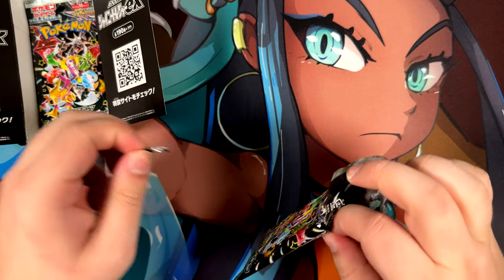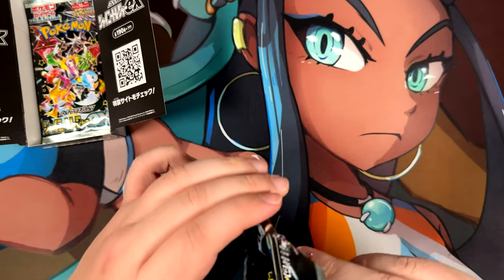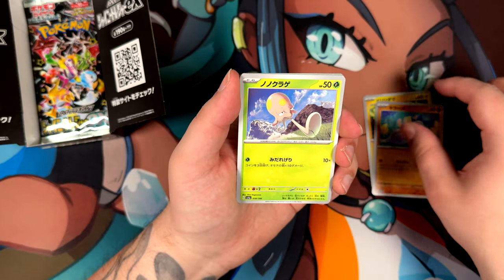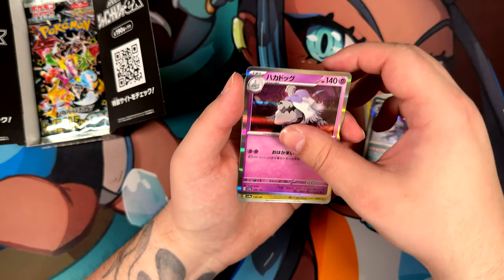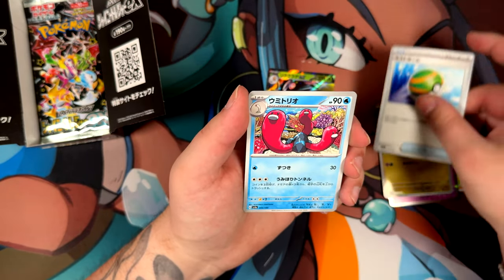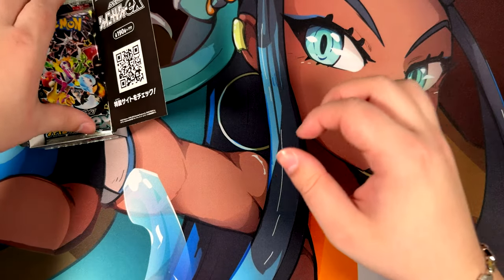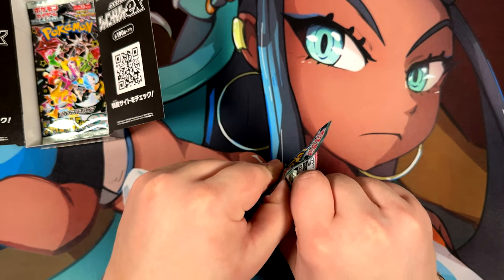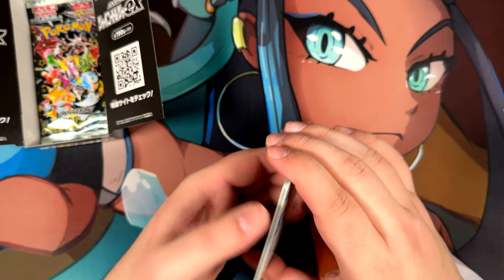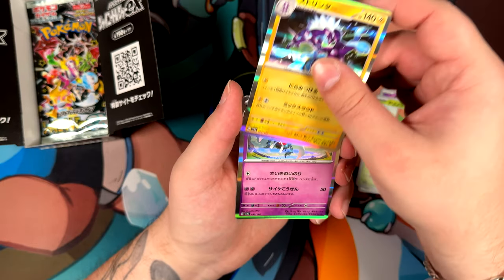That opened a bit weird, so that means there is something great inside this one. Got a Voltorb at the front there, Toadscool. Still not getting a shiny one, and still not getting an illustration rare. The Super Secret Rare — or SSR, let's just call it SSR, because I don't actually know what that stands for, must be Secret Super Rare or something like that. The illustration rare — I was hoping for a full art trainer, not gonna lie.